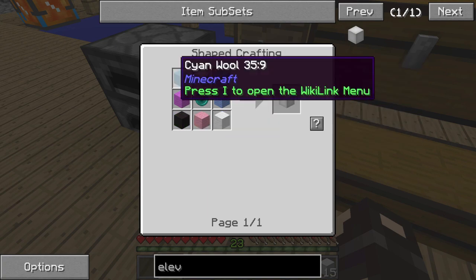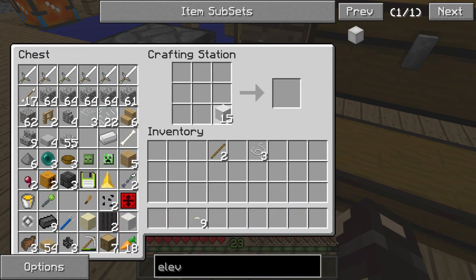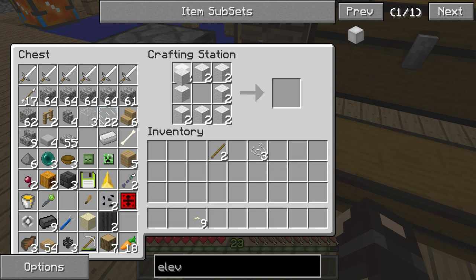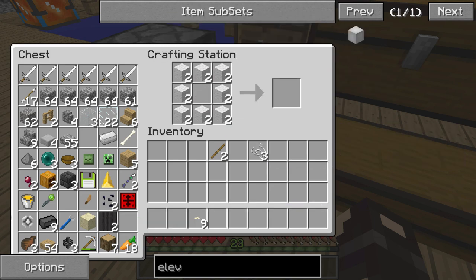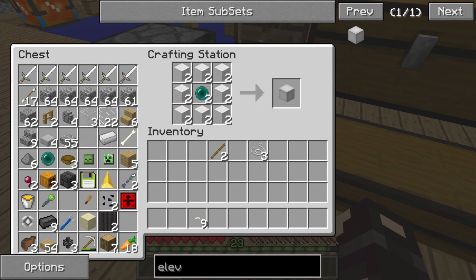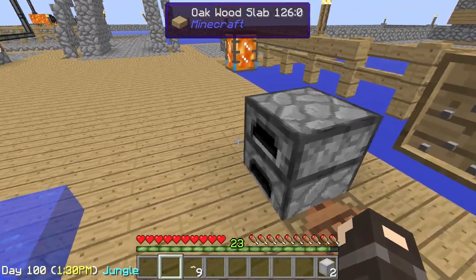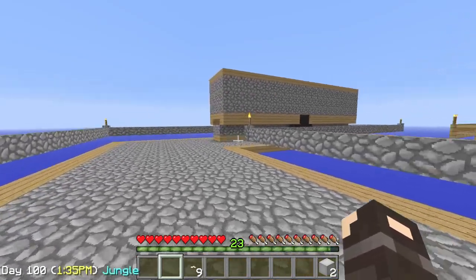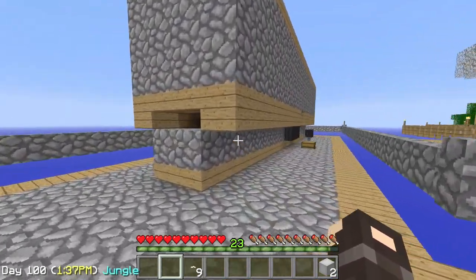We actually have 15 wool, which is enough to build at least one elevator. How much do we need? Eight. We're just shy one. And what goes in the middle? An ender pearl. We have some ender pearls. Look at that - two elevators. Fantastic, absolutely fantastic. How is the spawner working? Has it started working yet? I think we're gonna have to try some different setups.